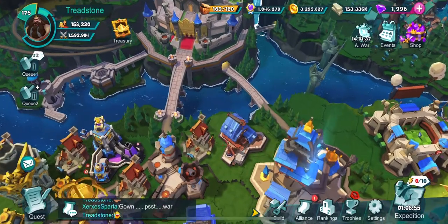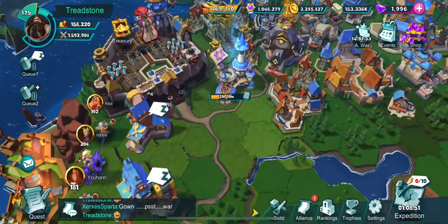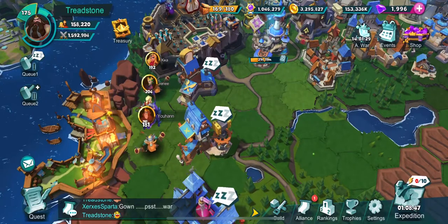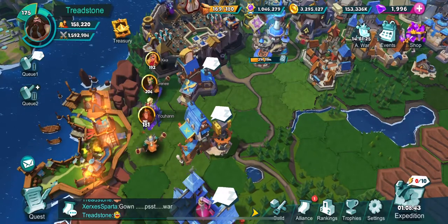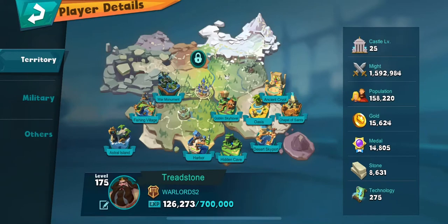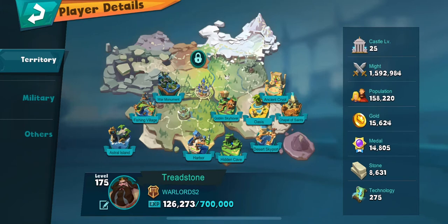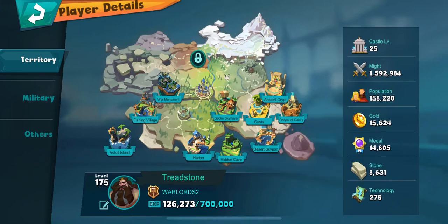Hello everyone, Treadstone here with Warlords 2. I was recently asked to do a video on buildings and population. So if you can see right now, my population is 158,220. It says increase your build and upgrade your facilities. The higher your population, the more tax rate you get, so the more gold that you earn as income.